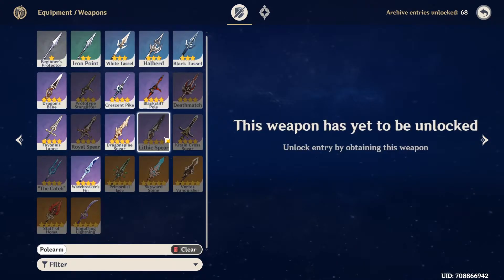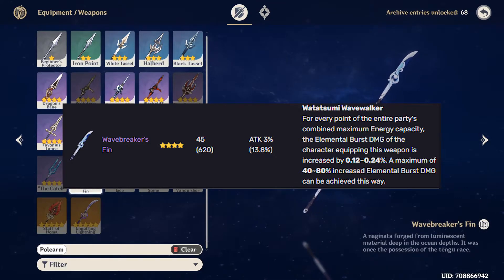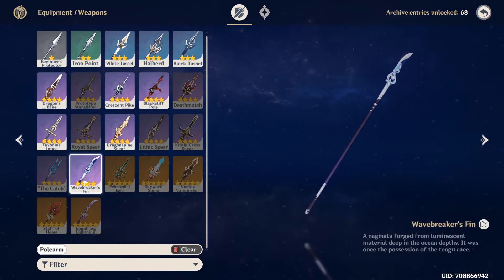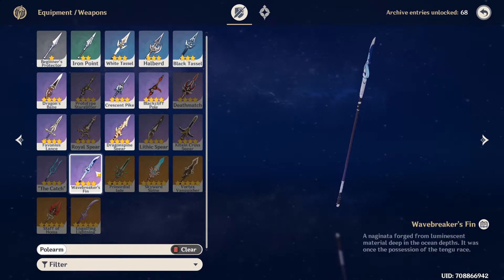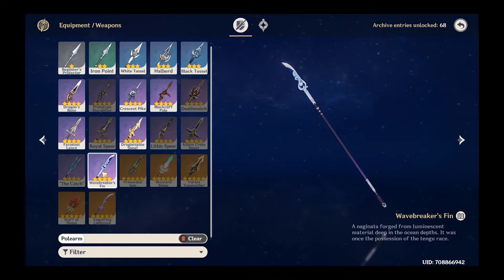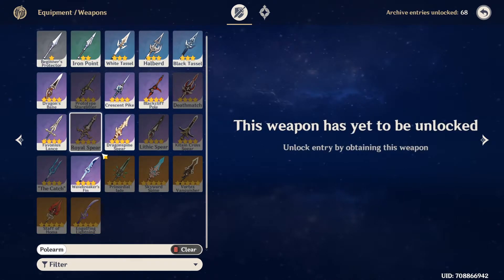Conveniently, these 3 spears also have the highest base attack out of the 12, with Wavebreaker's being the highest at 45 at level 1 and 620 at level 90. However, both Lithic and Wavebreaker's only appeared on limited time banners, meaning free-to-players probably don't have either of these 2 weapons. The only reason you'd have Wavebreaker's Fin is because pulling for that banner was so disappointing. This means the Royal Spear might actually be useful for Shenhe, and it is also relatively free-to-play as it only costs Starglitter.